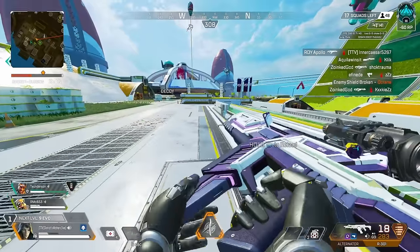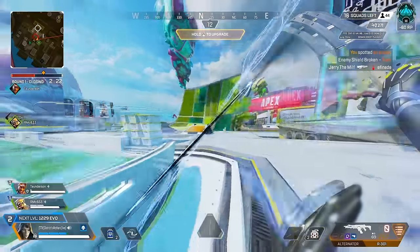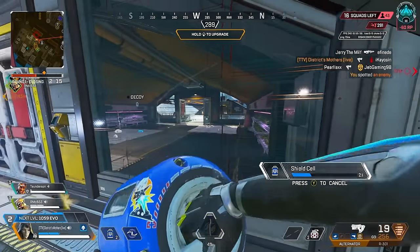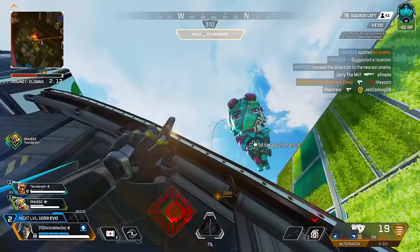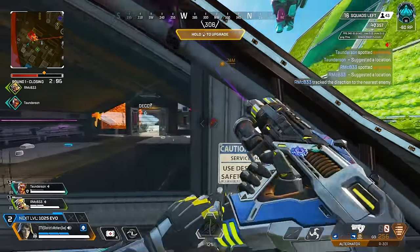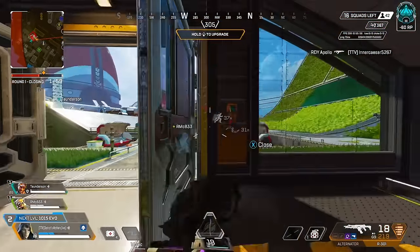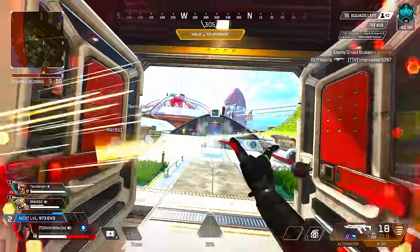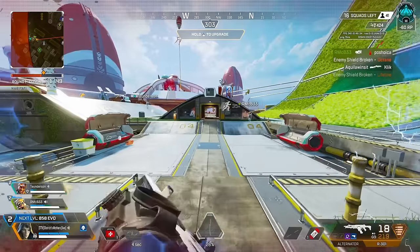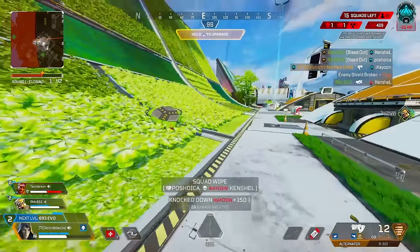Quick armor swap, moving up a smidge. Got one knocked. Now I'm playing slow so I don't need to ape. Big damage being put in — let's make sure that we're keeping that pressure if we can. Moving up on lifeline. Lifeline's down. Offense down. Nice — he's dead.